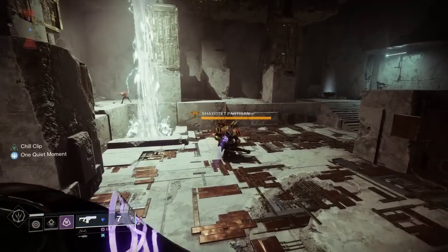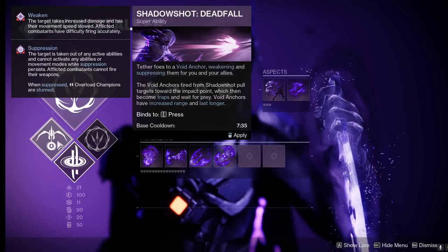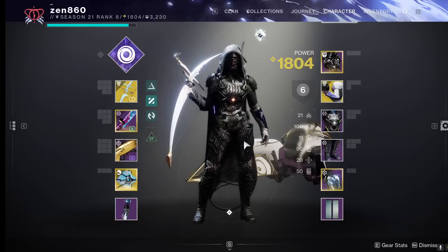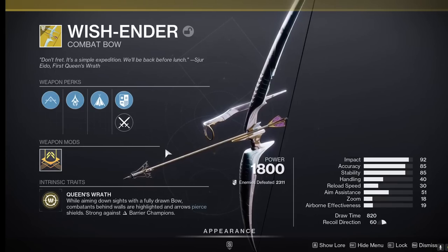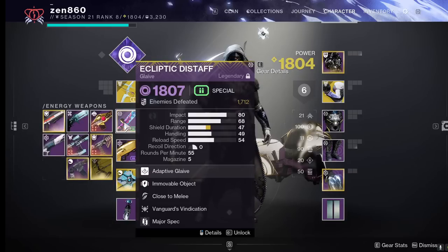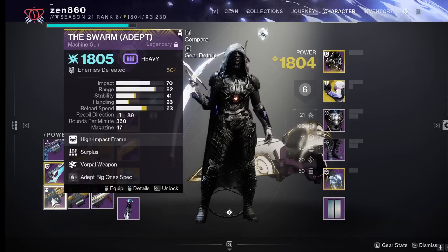For your grenade I recommend Vortex, since this often can kill a group of adds by itself and does heavy damage to champions as well. For your super I recommend Mobius Quiver for solo activities due to its high burst damage, and Deadfall if you are in a group activity due to its long lasting weaken debuff. Although Le Monarque is void and will help us spam the debuff, its damage is just nothing compared to Wish Ender, making Wish Ender our clear choice. If you do not have Wish Ender, just search for a guide on YouTube. With our choice being Wish Ender, you will need to pair it with a void energy weapon to proc your infinite weaken — run a glaive if you are fighting unstoppables or a trace rifle if you are fighting overloads. Your heavy should almost always be an arc rocket or machine gun due to the arc surge lasting all season.